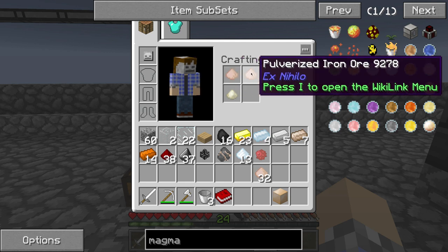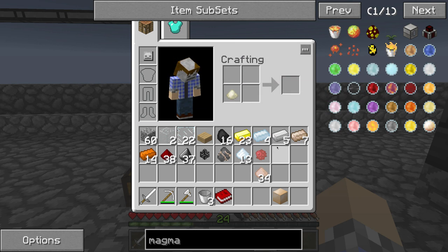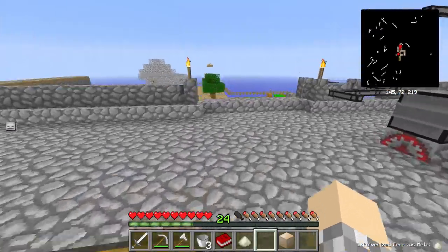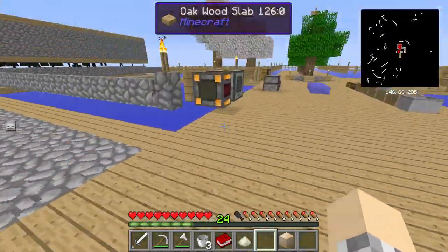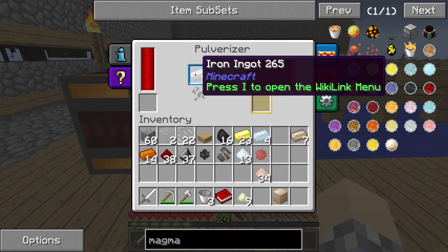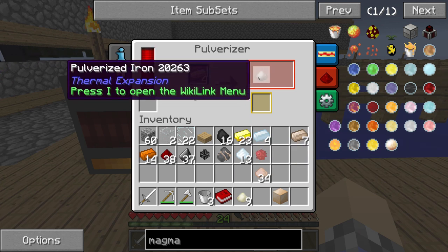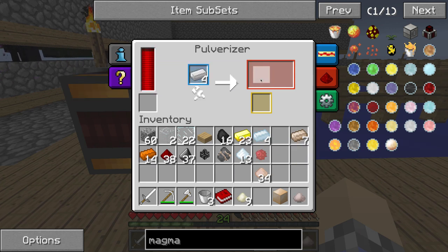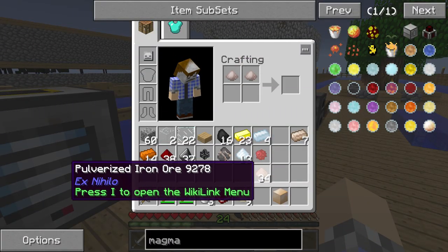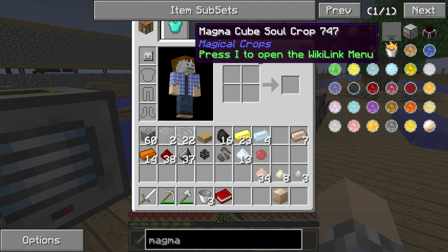Does it have to be from Thermal Expansion specifically? Because if so we can make that happen. We're not going to demand it work perfectly — let me just throw some iron in here and get some pulverized. Oh, it is a little bit different — look at that. I would never have guessed. So picky, some of these mods. There we go — that's how we get our Endervar blend.